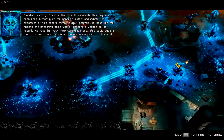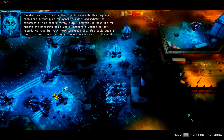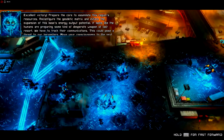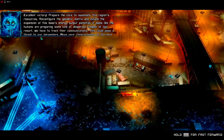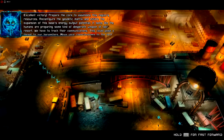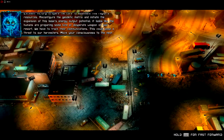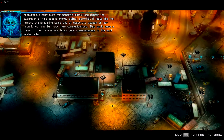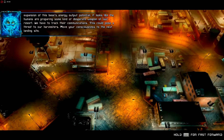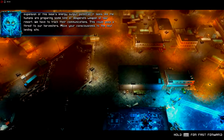Prepare the Core to assimilate this region's resources. Reconfigure the Geodetic Matrix and initiate the expansion of this base's energy output potential. It looks like the humans are preparing some kind of desperate weapon of last resort — we have to track their communications. This could pose a threat to our harvesters. Move your consciousness to the next landing site.